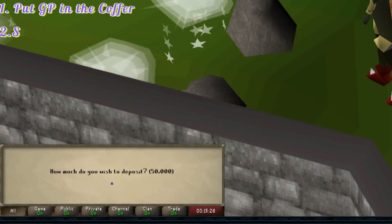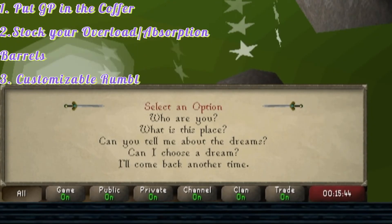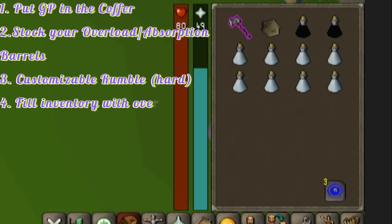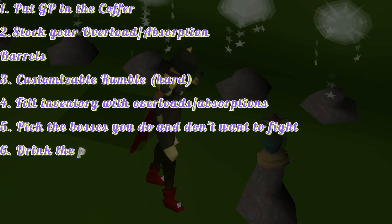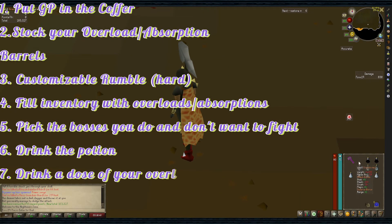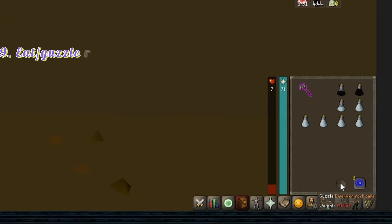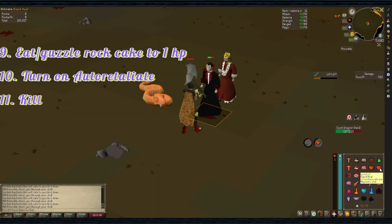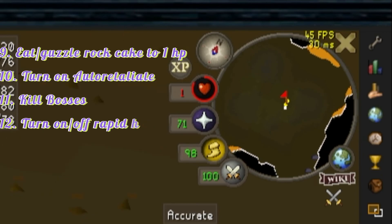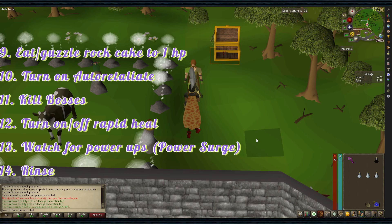So let's simplify this: 1. Put GP in the coffer. 2. Stock your Overload and Absorption barrels if needed. 3. Create your dream — Customizable Rumble Hard with Dominic. 4. Fill your inventory with Overload and Absorption Potions. 5. Pick the bosses you do and don't want to fight. 6. Drink the potion. 7. Drink a dose of your Overload Potion. 8. Drink enough Absorption to put you over 200. 9. Eat or guzzle your Rock Cake to 1 HP. 10. Make sure Auto Retaliate is on. 11. Kill bosses. 12. Turn on and off Rapid Heal when getting close to 2 health. 13. Watch for powerups — Power Surge mainly. 14. Rinse and repeat.